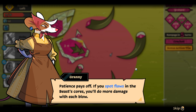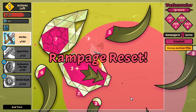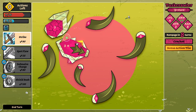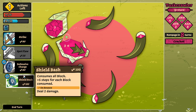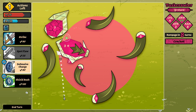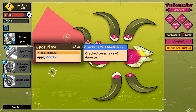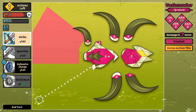'Patience pays off — if you spot flaws in the beast's core, you'll do more damage with each blow.' I know how to read my abilities — thank you, Grandma. I think I ended in a place where I can guarantee a hit on the special. Not really making much out of it, sadly. I probably do want a defensive charge, because apparently I'm not very good at predicting where I'm going to end — it's difficult to extrapolate from this many steps.